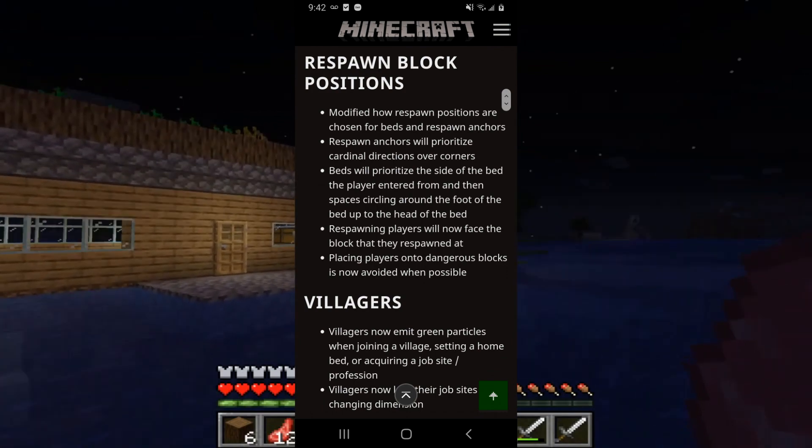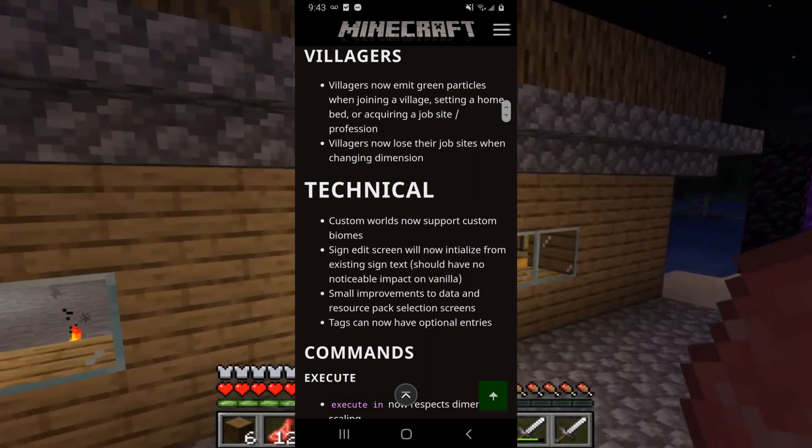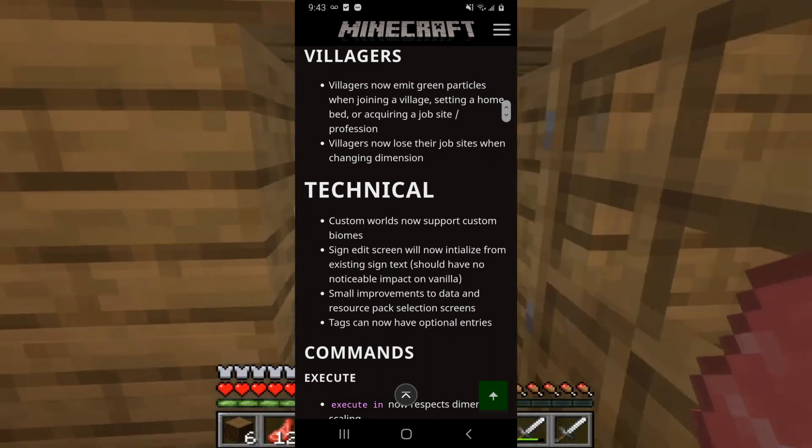Alright, some technical updates include custom worlds now supporting custom biomes, which is pretty cool — before, you'd have to download a mod.